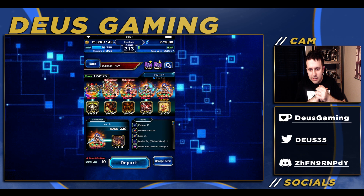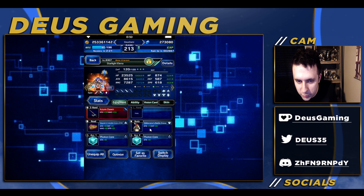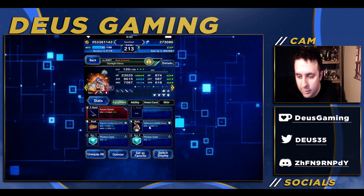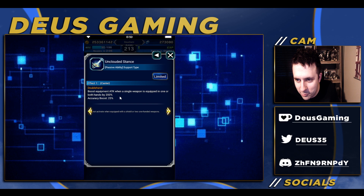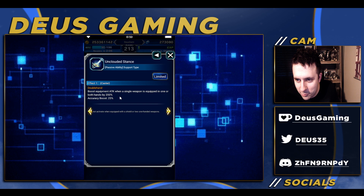Thank you guys very much for watching. I hope you enjoyed this find — I'm sure most of you may have already found this, but I wanted to share it quickly. The Obliterator's Battle Dress — some of you may not have this, but if you ever get it, this is for breaker units, and Elena is technically a breaker unit. I don't usually think of Elena as a breaker unit, but sure enough — 200 TDH, very nice. Thank you guys very much for watching, I'll see you in the next video, peace.